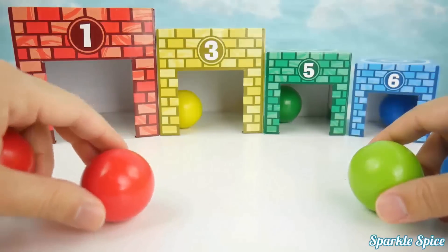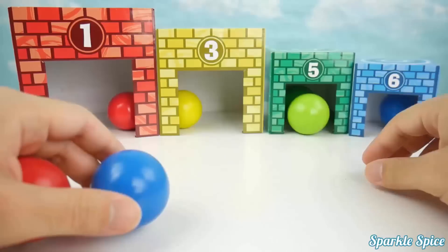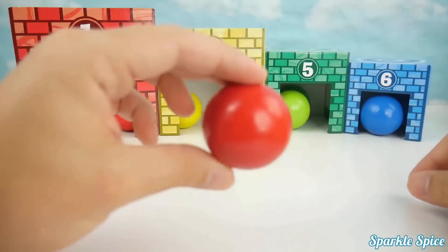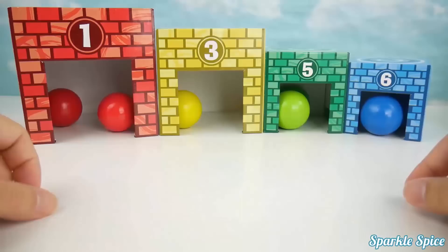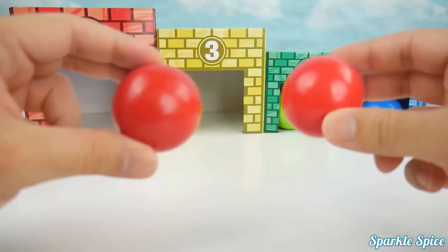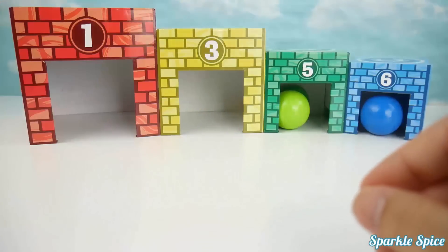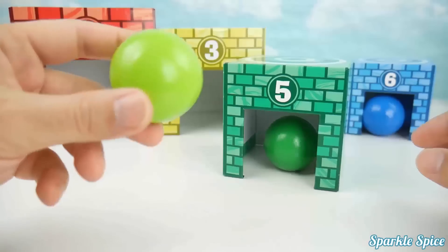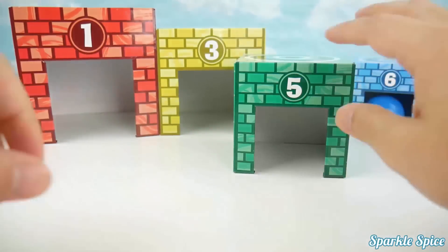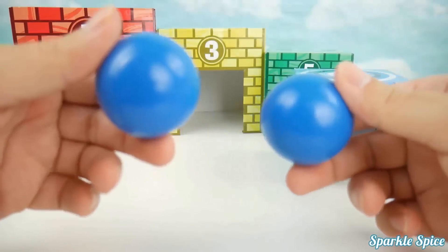Which house does this belong? That one — the red. Which house does this go into? The green. Which house does this belong in? It's the blue house. And where does this belong? In the red house. One, two — two red balls. One — one yellow ball. One, two — two green balls. One, two — two blue balls.